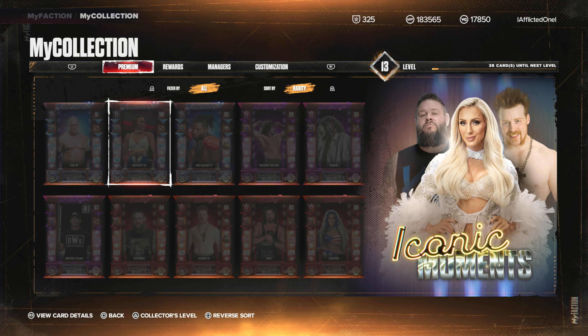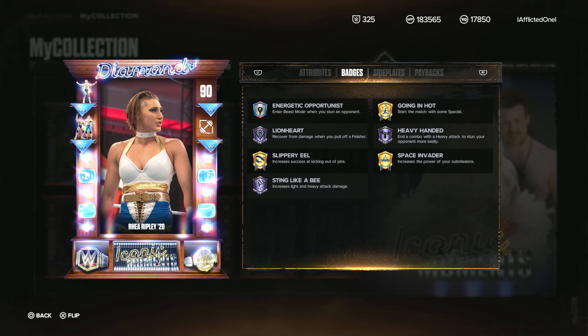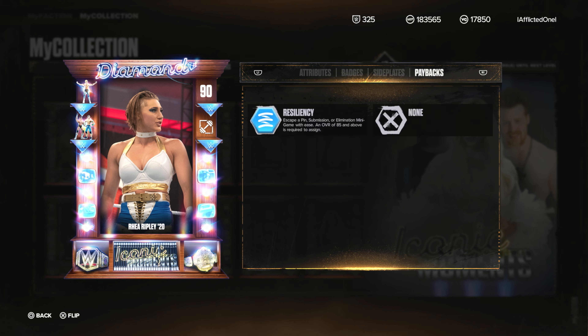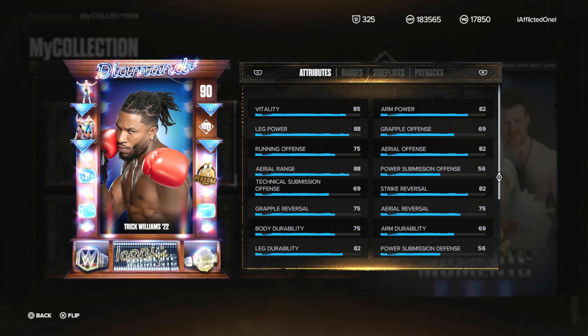Payback has Resiliency. Then we have Rhea Ripley at 20. I'm not sure why they didn't make all these personas — there's a couple of personas in here but they didn't make them all. Heavy-Handed, Sting Like a Bee Tier 3, Energetic — Energetic's not bad, Merciless is better. Just Space Invader going in hot. Pretty good card — wouldn't feel bad about that card at all.